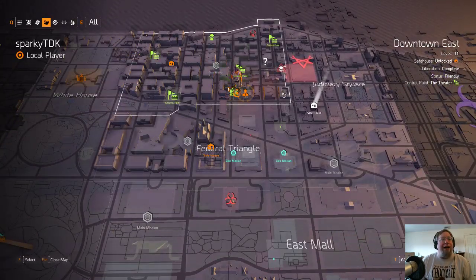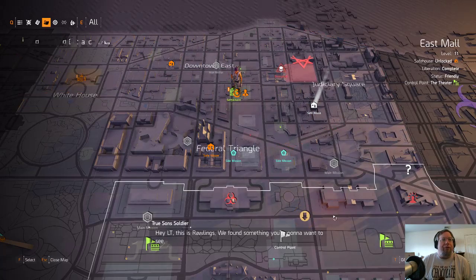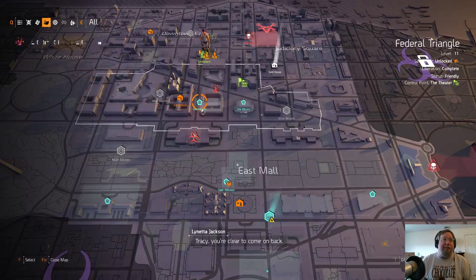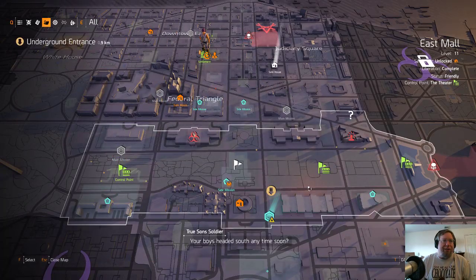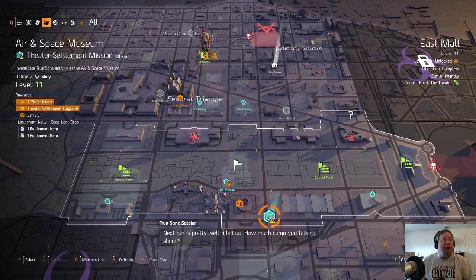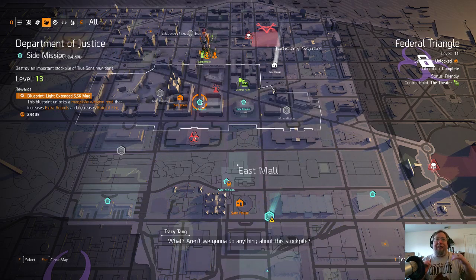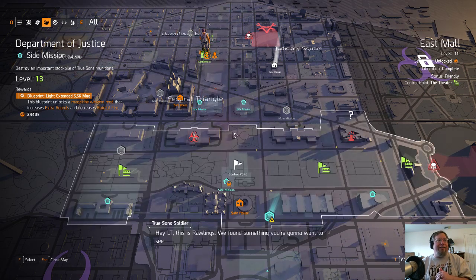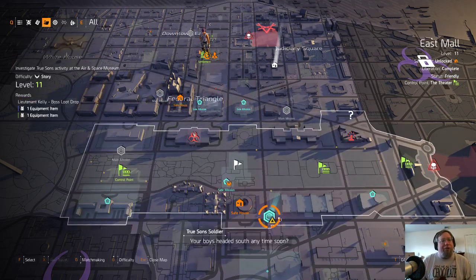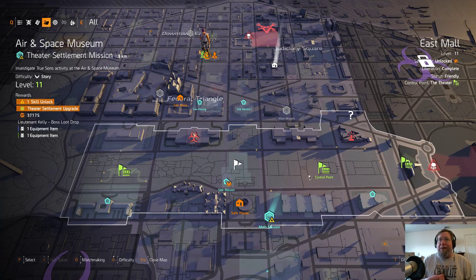I've got some new equipment. I noticed something - we left off with two side missions to every main mission. I have since added a few side missions, which is fine. Our main mission down here is level 11. Our side missions level up with us, so even if I get to level 30, all these side missions will still be level 30, which is great for leveling.